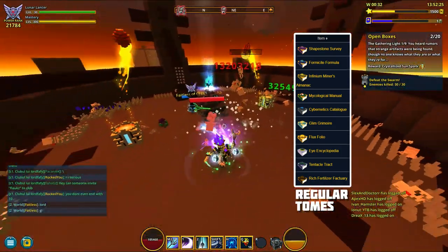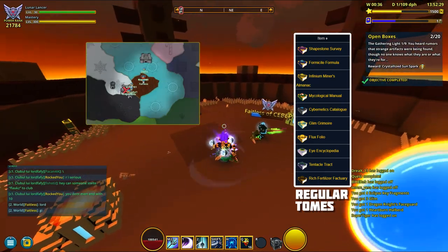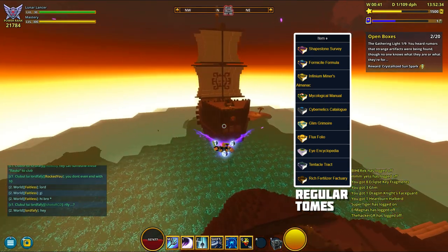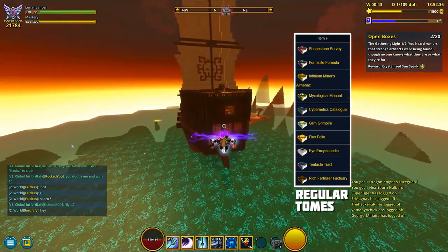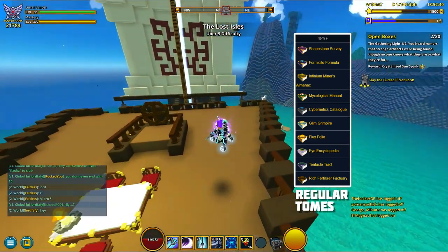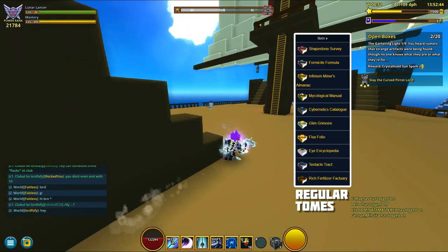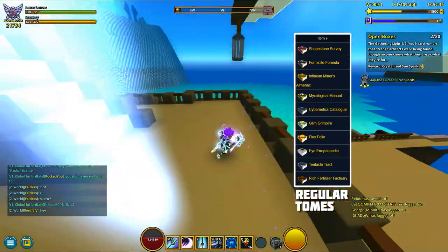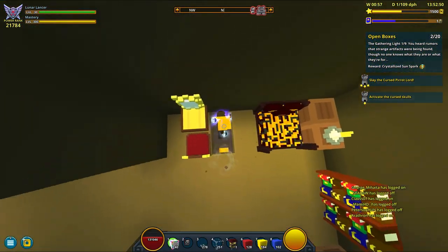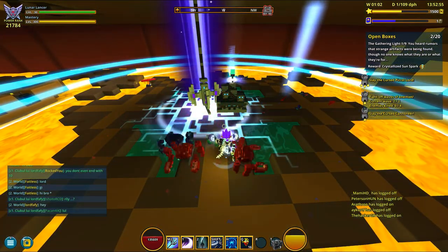So our clear winner — we actually got two very profitable tomes: the Mycological Manual that gives 1000 flux once filled, and the Cybernetics one that offers 975 per fill. I noticed that the Cybernetics one was also good to use a year ago, looks like it's keeping its value. But the most profitable one right now seems to be the Mushroom Chunk one.